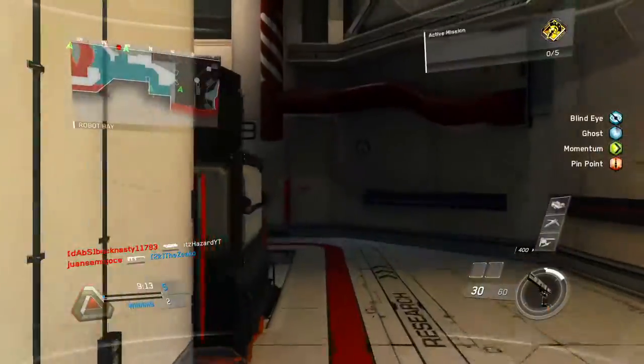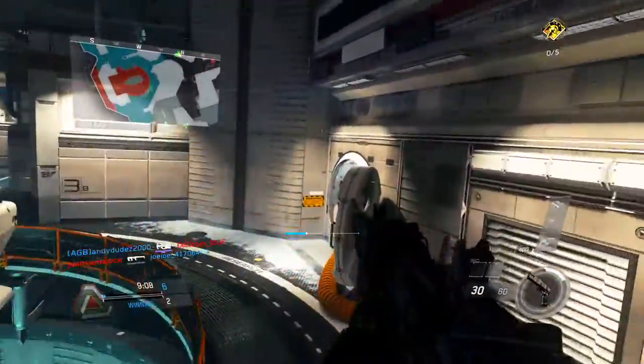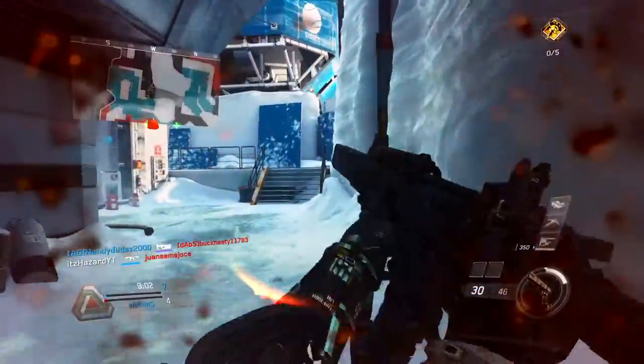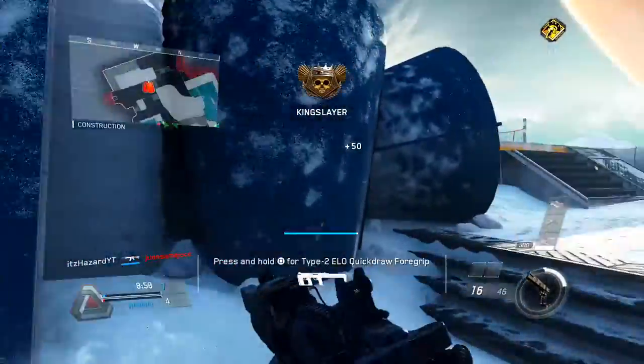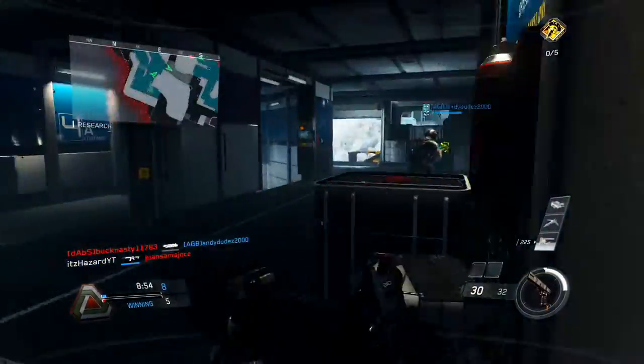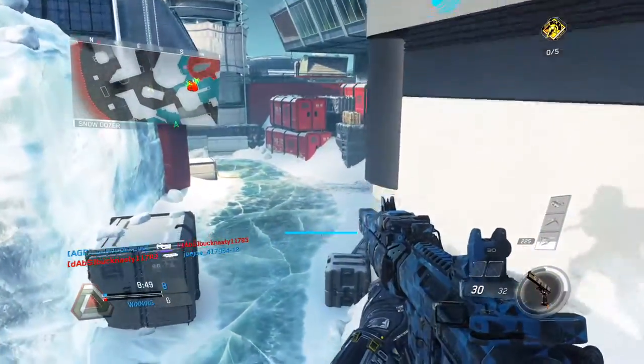Let's get into this video on how to win more gunfights. The first tip is to use your head glitch spots. Infinite Warfare has a lot of head glitch spots and locations you can use to your advantage. This game is all about location, so if you're in a good spot with head glitches you will win most of your gunfights. Take advantage of all the cover — boxes, crates, barrels, barriers — everything you can find.